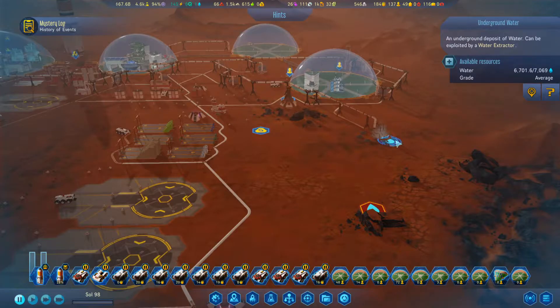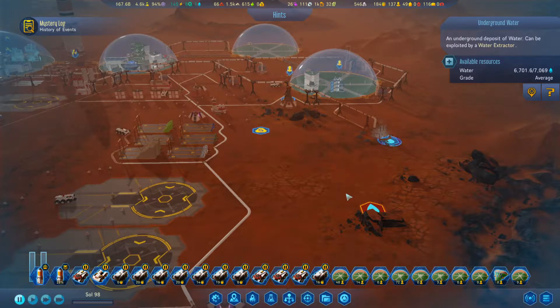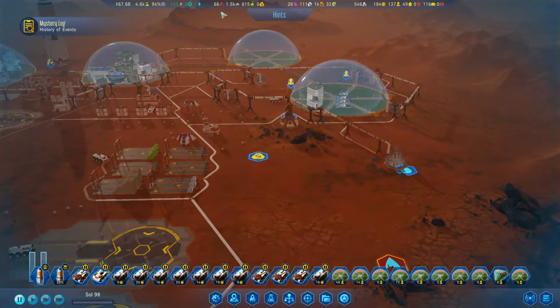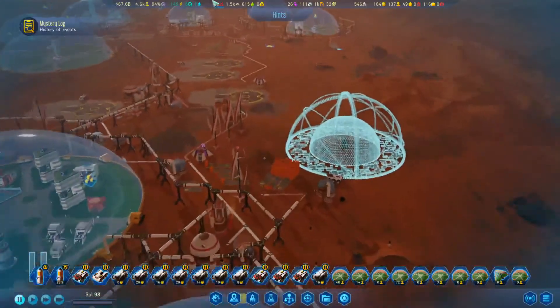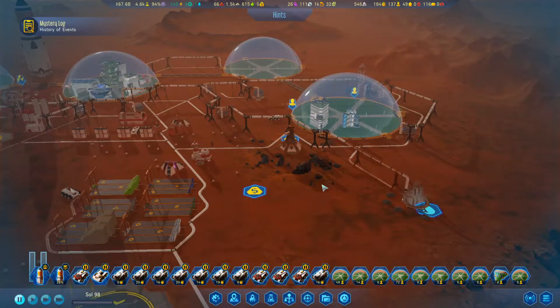What the heck? Why can't I extract the deep water? I've already extracted 300 out of that one. And I want to extract this metal, but unfortunately because of all these wires, I have no way to put a path out to there.